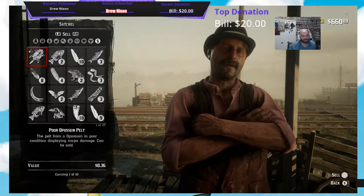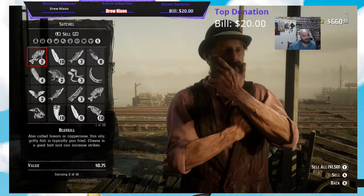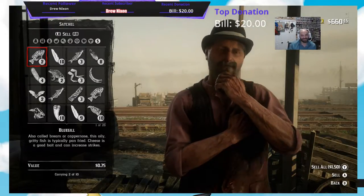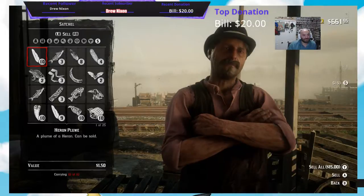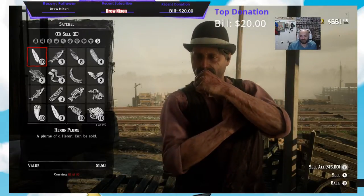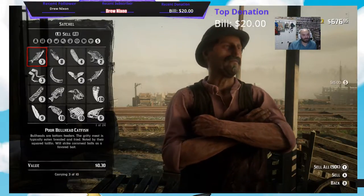Poor Possum Pelt, $0.36. The fish that I shot — I shot Bluegills with a handgun and it gave me $0.75 a piece, that's $1.50. The Heron Plume, of course, $1.50 per feather. That's $15.00. I'll take it, but I've already got too many.